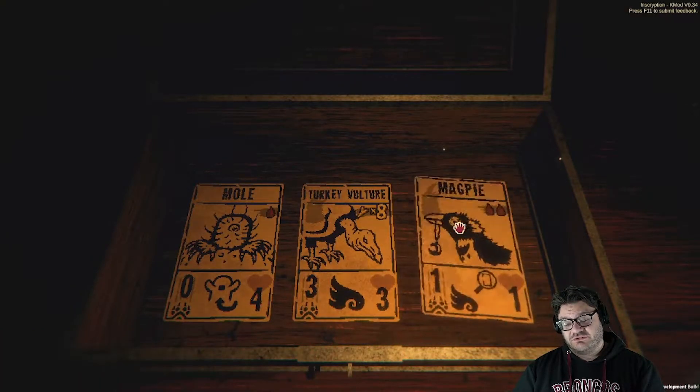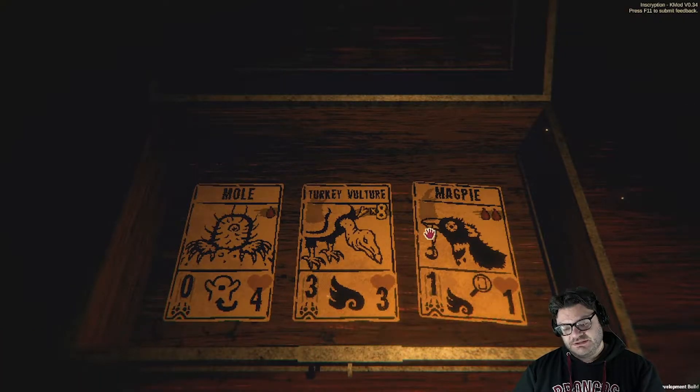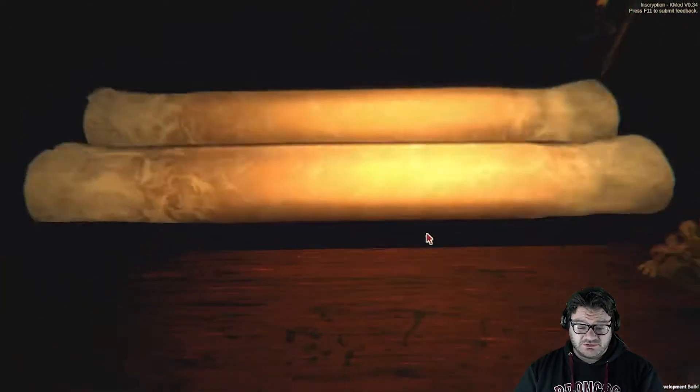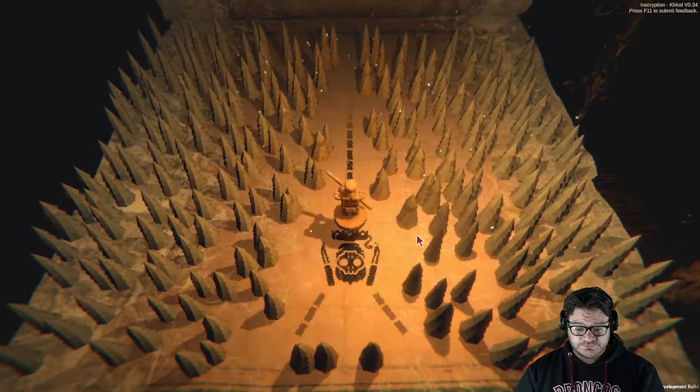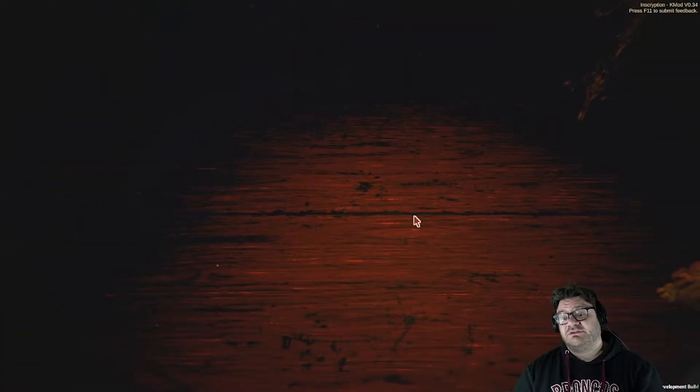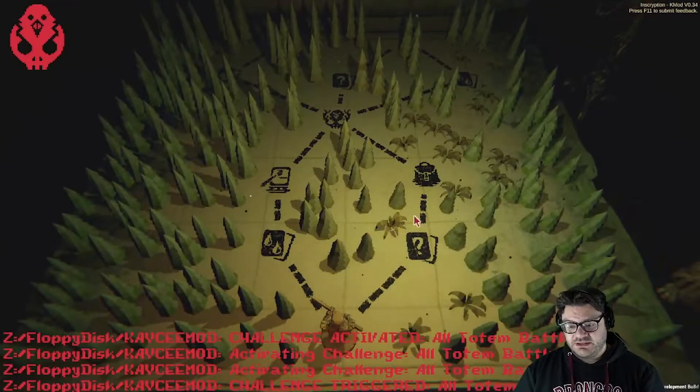Turkey vulture — not really. Magpie! Get the magpie — we can put that sigil on bullfrog as well. All of our one-mana creatures that normally don't bring a lot of value to the table now make sure we're getting to that mantis.